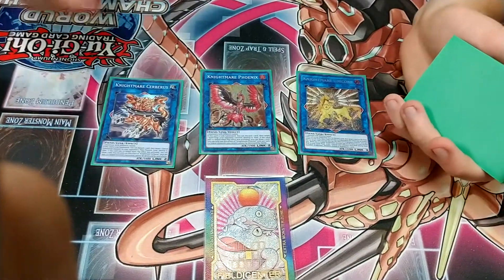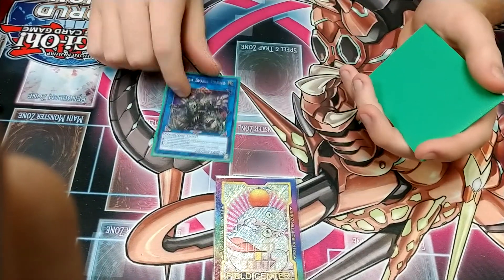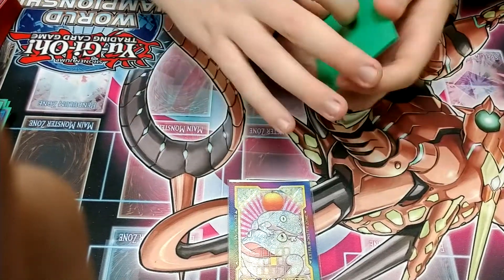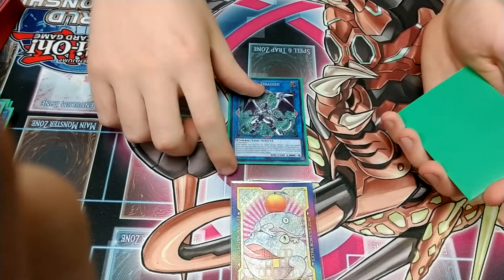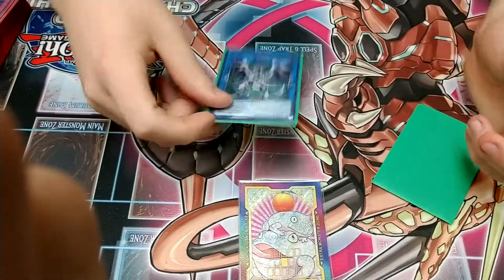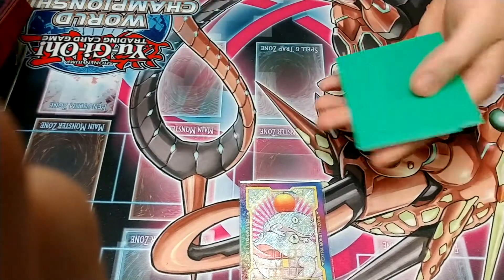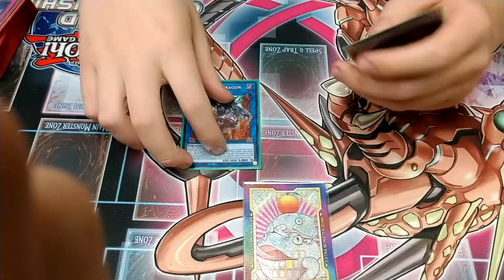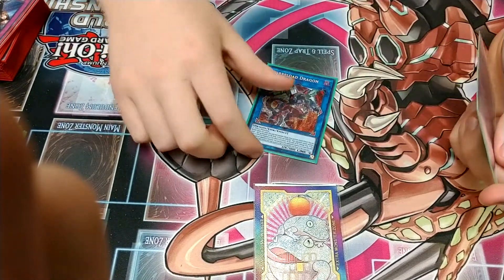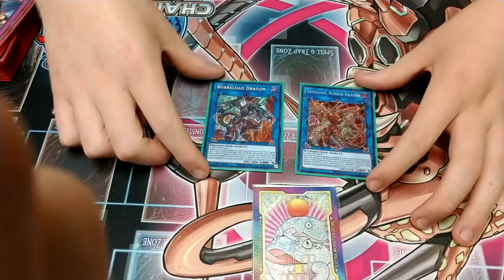These are just really good as generic spot removal. Firewall Dragon — I kept him in here as kind of a layover from playing around with the idea of running cherries, but I do like him because every now and again you can just go into him. He's a good utility card. The two Link 4s you go into the most are Boreload Dragon and Topologic Bomber Dragon. My last match, I won Game 1 going into Boreload over Abil's and Game 2 going into Topologic Bomber Dragon to clear a board. These are just really good — when you're extending, these are the cards you really want to go into. Not a lot of people run both, but I think they're really good for any toolbox-y deck.